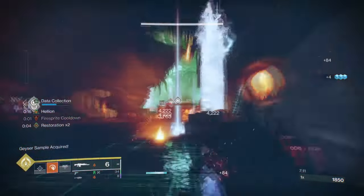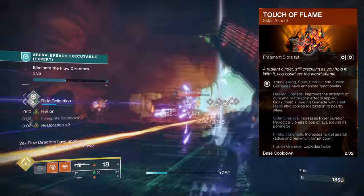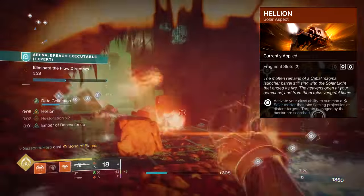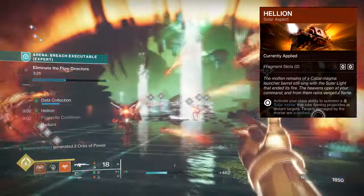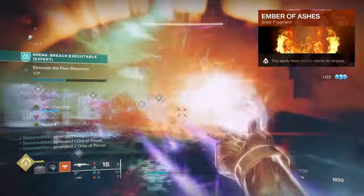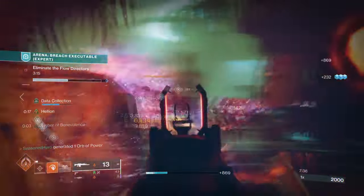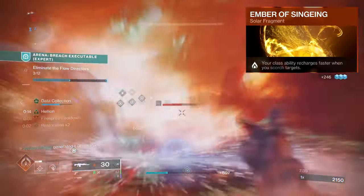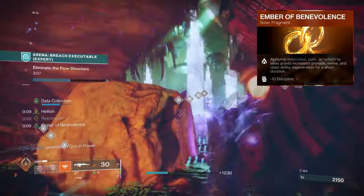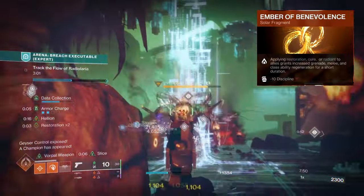For aspects and fragments, we have the following. Touch of Flame: healing grenades improve the strength of cure and restoration effects applied. Helion: activating your class ability summons a solar mortar that lobs solar projectiles at distant targets, and targets damaged by the projectile are scorched. Ember of Ashes: you apply more scorch stacks to targets. Ember of Searing: defeating scorched targets grants melee energy and creates a Firesprite. Ember of Cinderchar: your class ability recharges faster when you scorch targets. Ember of Benevolence: applying restoration, cure, or radiant to allies grants increased grenade, melee, and class ability regeneration for a short time.